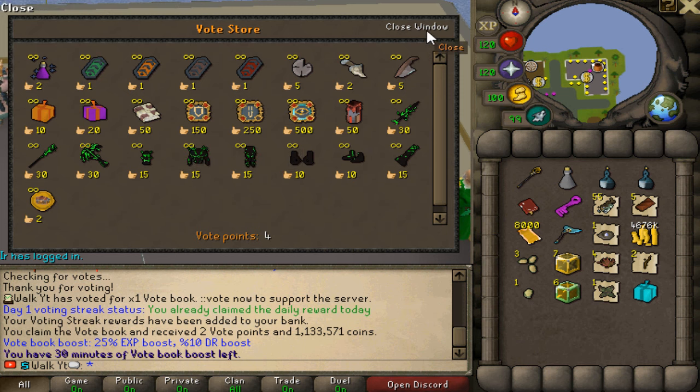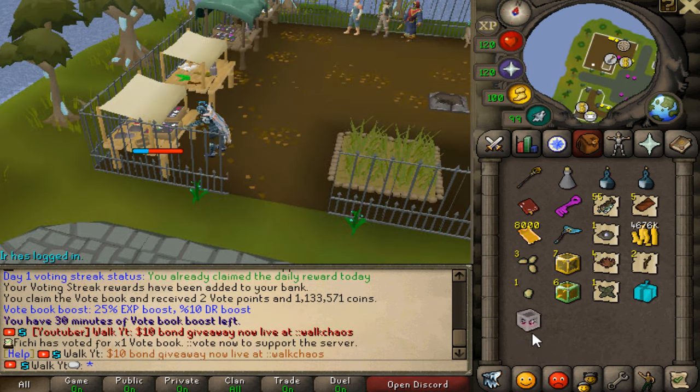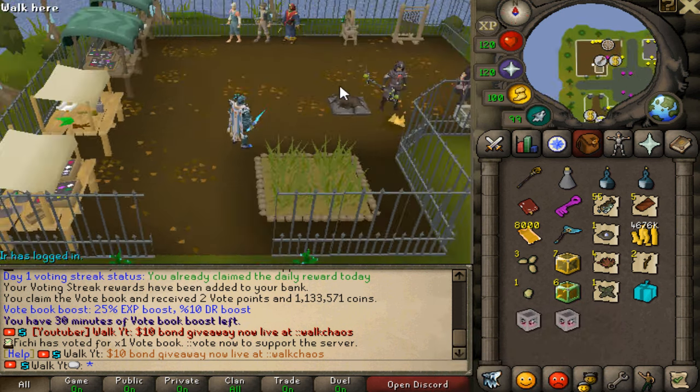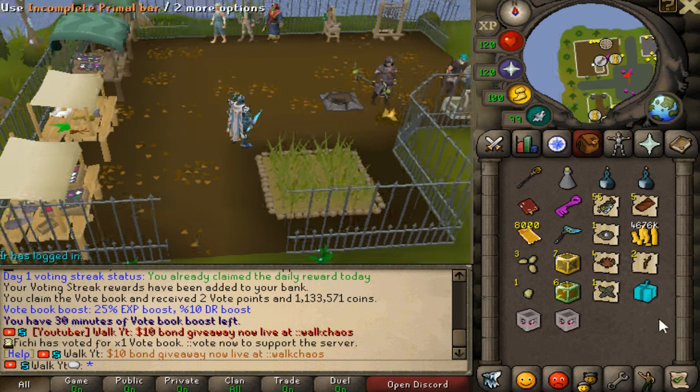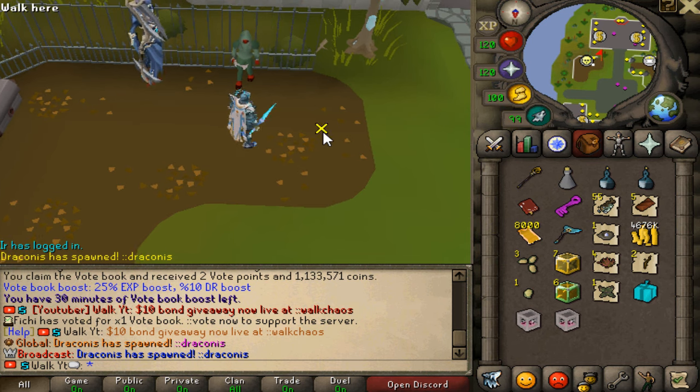Definitely make sure to be voting. Another thing I noticed right at the home area are the stalls that you guys can go ahead and farm for those lovely material boxes and everything — that's actually pretty decent. So definitely feel free to check this out as well at the home area. And we have, of course, the lovely Slayer content, which we're going to talk about in a second.